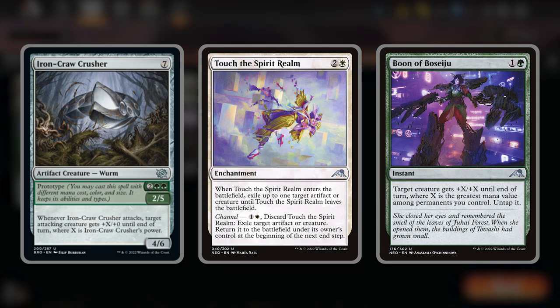If you have any combo ideas, let me know in the comments below. Today's deck is going to try and win with the lesser-known green prototype creature, Iron Crawl Crusher. This worm is a 4/6 for 7 or a 2/5 for 2 and 2 green, and says whenever it attacks, target attacking creature gets +X/+0 until end of turn, where X is the crusher's power.